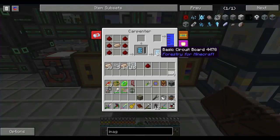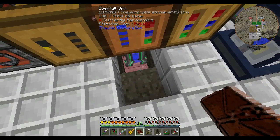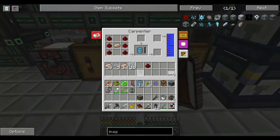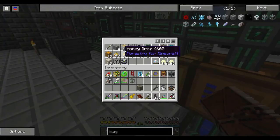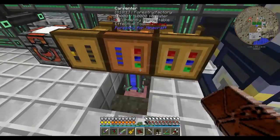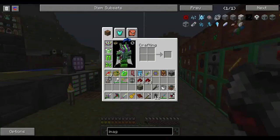I needed some more of these basic circuit boards and I've run out of water in here. So I nicked off over to Bjorn Avelli's base and borrowed one of his everfull urns and just dropped that in underneath the carpenter. It's now providing unlimited water to the carpenter, so all it requires is me to add the materials for the items.